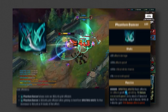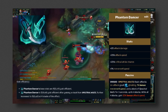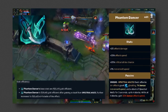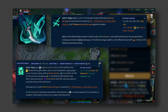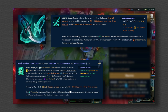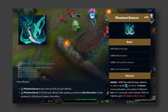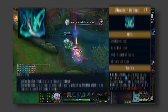You go Phantom Dancer on Viego for a different reason than on Hecarim. On Hecarim you go Phantom Dancer because of the move speed bonus. However, on Viego you go Phantom Dancer because of the attack speed bonus and the crit chance. Viego's Q and R are able to scale with crit chance and crit damage. Viego's Q also scales with attack speed — the more attack speed you have, the quicker you're able to cast your Q, and the quicker you cast Q, the more it turns into an auto attack reset.